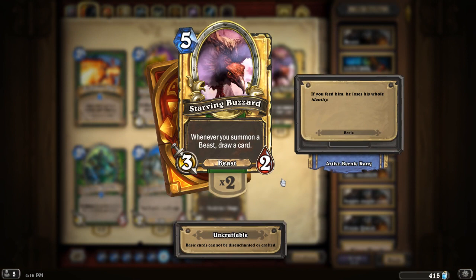Starving Buzzard obviously got nerfed ages ago. I think it's too slow when running a mid-range hunter list. You could make it work with quest hunter, but quest hunter has proven to be a lot weaker than mid-range hunter at the moment. You can pull off some pretty neat combos and refill your hand pretty well, especially when paired with Unleash the Hounds, Wander-Ups, and Tol'Vir Warden. But I don't see this having a place in a typical mid-range hunter list.